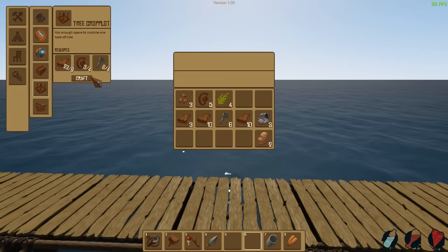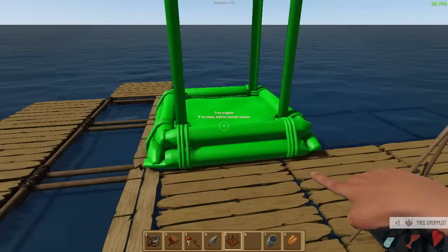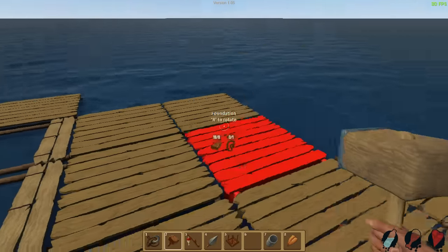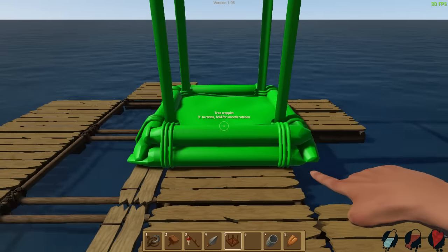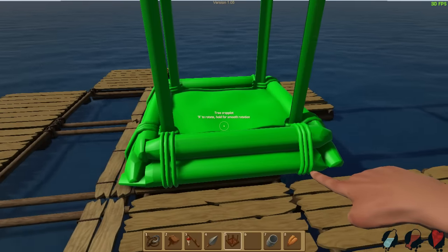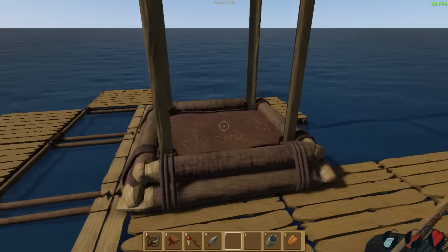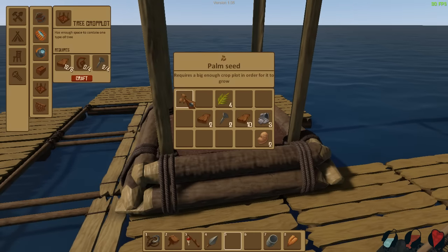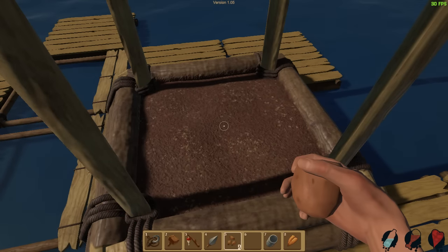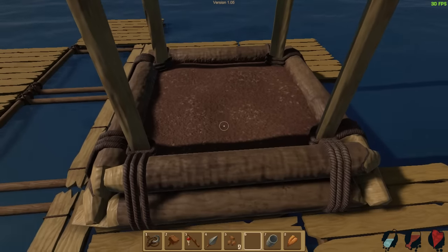We've now got enough to get the big tree crop plot down. How big is it? It's quite big — might need to make a little area for it. I guess this area's fine, this is going to be perfect. Perfectly aligned. And then palm seeds — do I just plant them down here? Yes, I do — just plant the seeds, just one seed at a time. So it works like a sapling, and then I guess I just wait for it to grow.